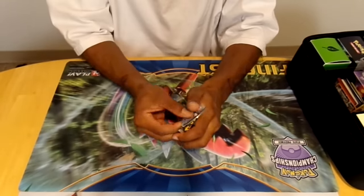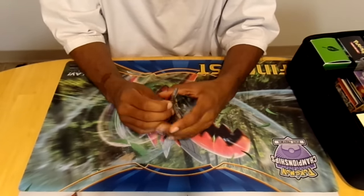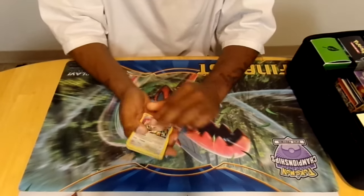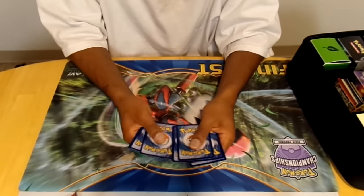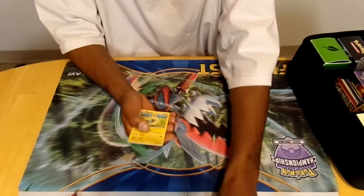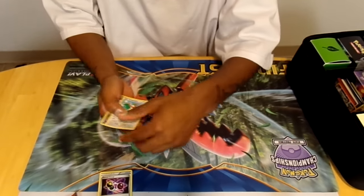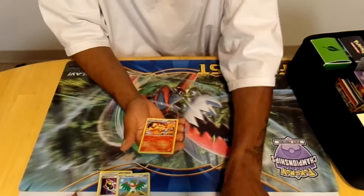Let's open these on camera and see what we get. Pack one: we got Meowth, Mantine, Mareep, Yanma, Bergmite, Special Charge, Tangrowth, Hawlucha, reverse is Claw Fossil, Anareth, and our rare is Infernape.